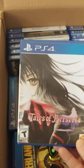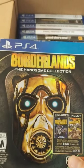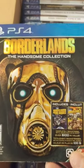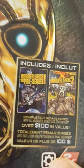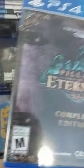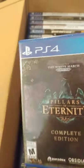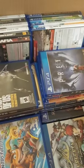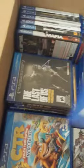Tales of Berseria - I'm a big Tales fan. Borderlands: The Handsome Collection - includes the second game, completely remastered, includes all the DLC. I'll put that over there because I want them in order. I have them all. Pillars of Eternity, just the first one, Complete Edition. I do not have the second one - they want way too much money for it, so I don't know if I'll get it.